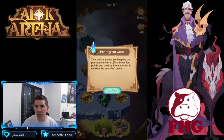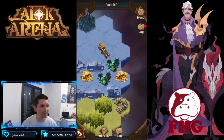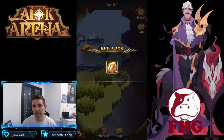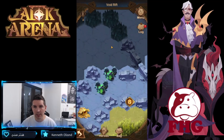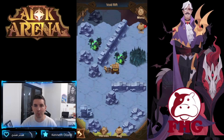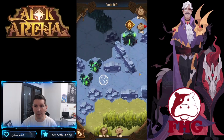We found a little stone — the Pentagram Core. Two critical points are keeping the pentagram hidden; find these two points and destroy them. Boom, the first point has been destroyed! A couple more camps down here, not too bad, a couple more emblems. One more chest, then we go up to the right. We have to destroy both pentagram points before we can proceed any further.